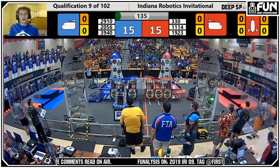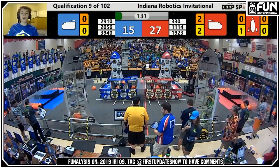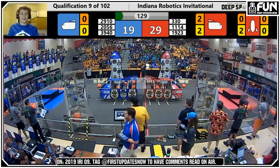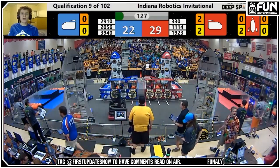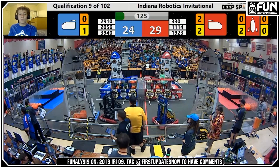2056 has a panel on the close side of the Blue Rocket, as does 330 on the close side of the Red Rocket. 3940 delivers to the front of the cargo ship on Blue, and 1923 mirrors them on Red, so everyone's starting out pretty even. On the back side, 1114 scoots out one more panel, and 2910 does as well. As soon as Teleop starts — we can pause at 1:25 here — 1114 places a second panel. That's a lot, all in the first 20 seconds of the match.